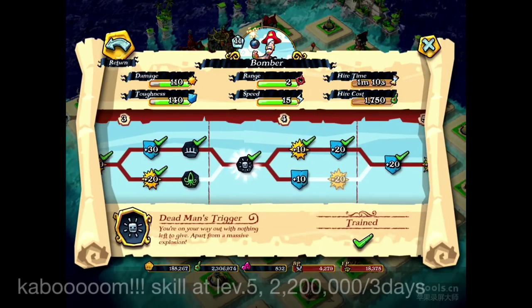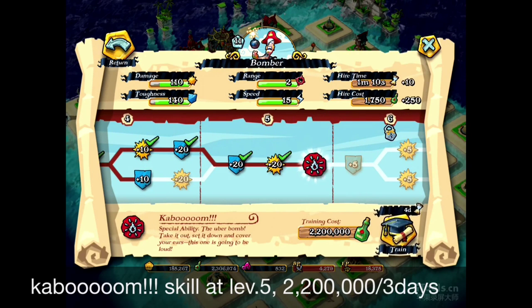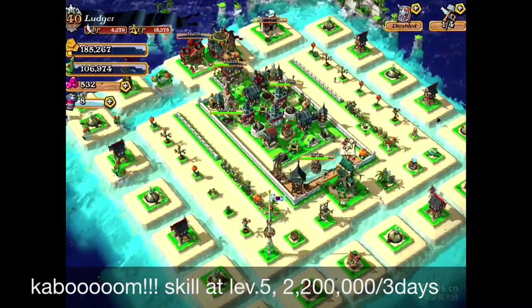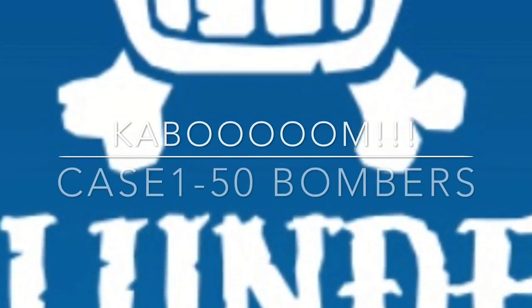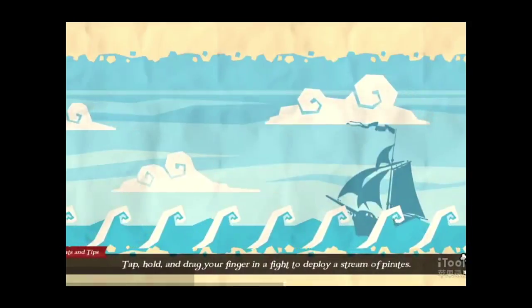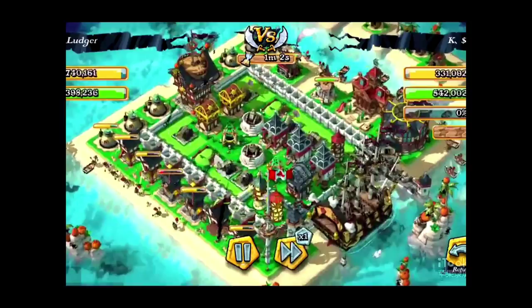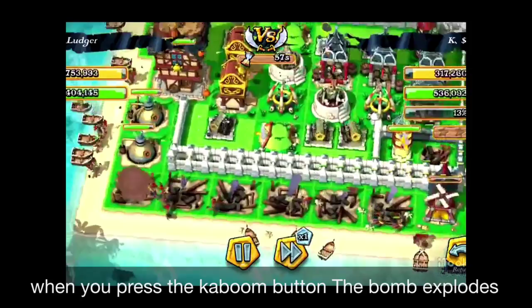The Kaboom skill is all the way up the skill tree, so you have to level up until level 5. It's quite an advanced skill for the Bombers to have. I did check it out on the real battlefield to see how it looks. Case one is going to be about 50 Bombers using this Kaboom skill. We're deploying 25 troops here and 25 Bombers to the left, and let's see what's going to happen.